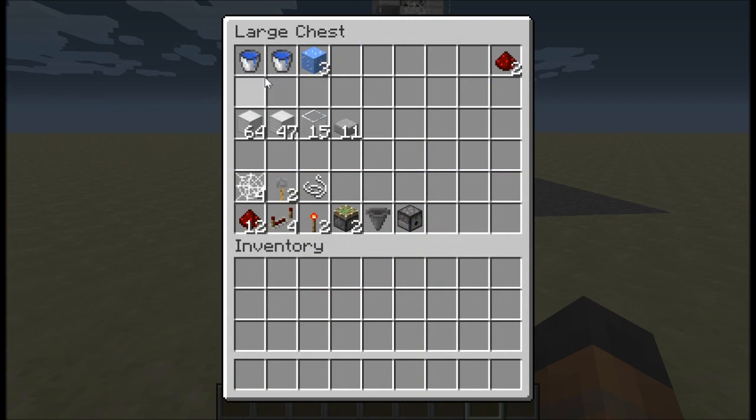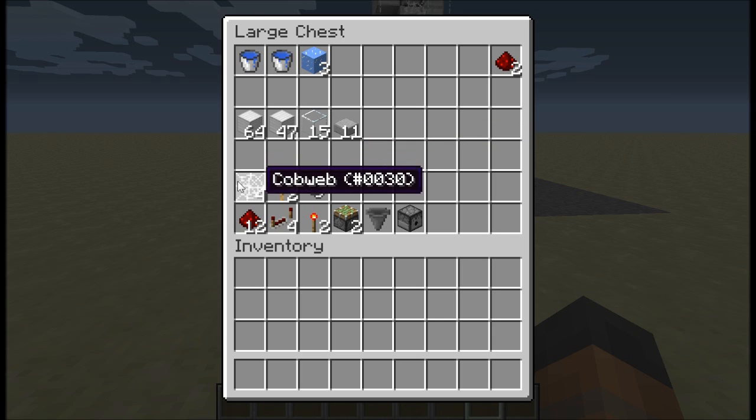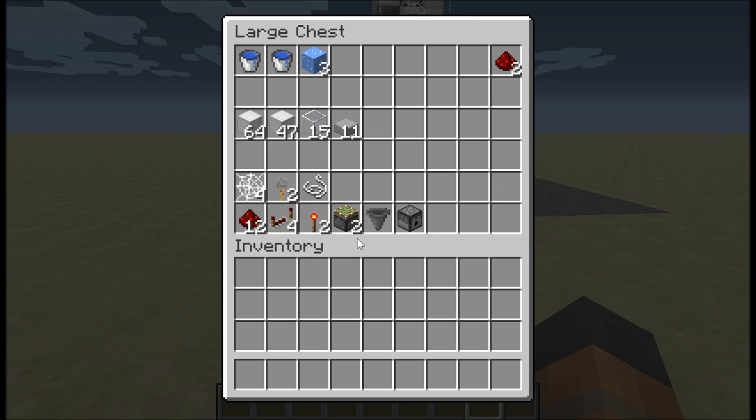To build this you will need two buckets of water, three blocks of ice, and two items of your choice that are going to be dispensed through the cobwebs. You'll need 111 building blocks and 15 blocks of glass — this is optional, you don't have to use a transparent block. Then 11 slabs of any type, four cobwebs (obtainable in survival using silk touch on shears), two tripwire hooks and some string, 12 redstone, four redstone repeaters, two redstone torches, two sticky pistons, a hopper, and a dispenser.